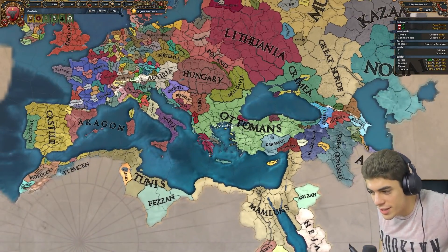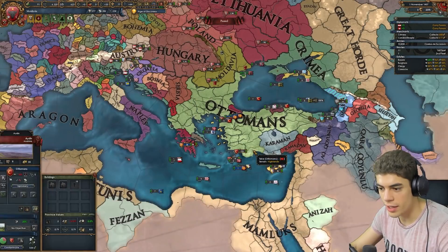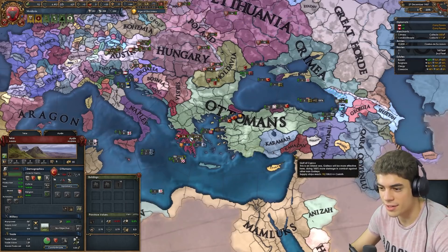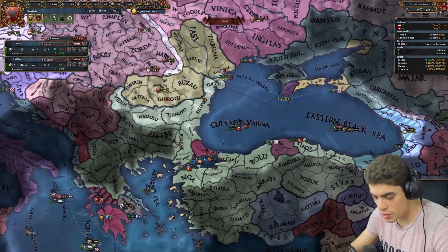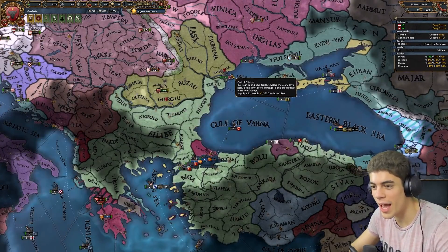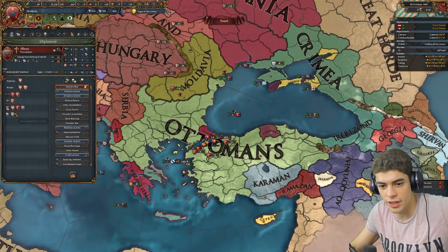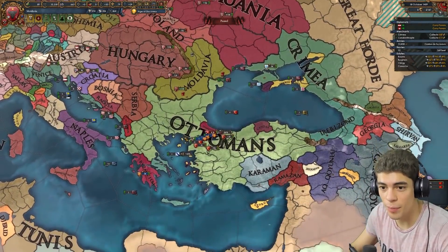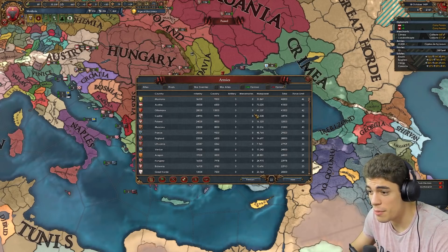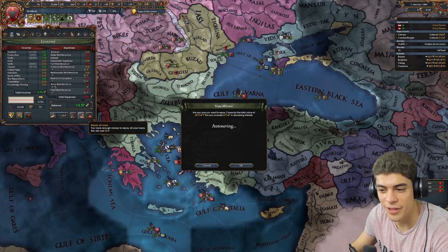Another key thing to consider is the Mamluks in this equation. If the Mamluks attack the Ottomans, or attack an ally of the Ottomans — sometimes they declare war for Teke because they have a claim — if that happens, you go in. It doesn't matter what happens, it doesn't matter about anything else. If you can pull Hungary in, so much the better, but you go in. I've been trying to build up my fleet but the Ottomans currently have four — I don't think so. The Ottomans are preparing to attack Albania.